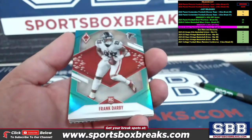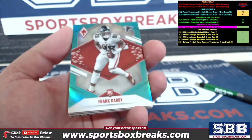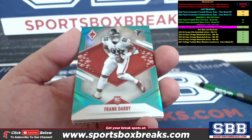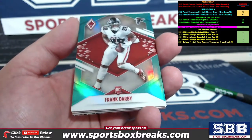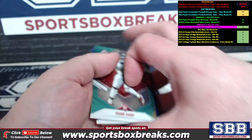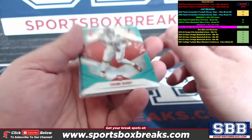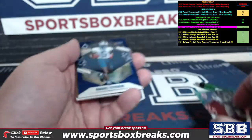Hey everyone, this is Jason at sportsboxbreaks.com coming to you live on 4/22/2022. I'm doing a hit recap from our 2021 Panini Phoenix Football break number two — this is our four-box break. This is going to highlight cards numbered 50 or below, relics, and autos. So here we go: Frank Darby to 25, Marquez Stevenson to 35.